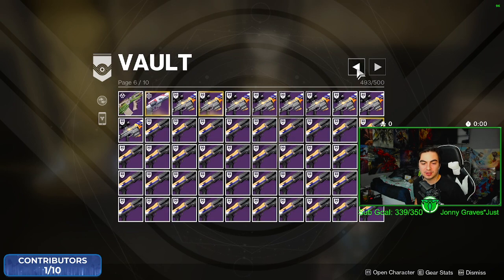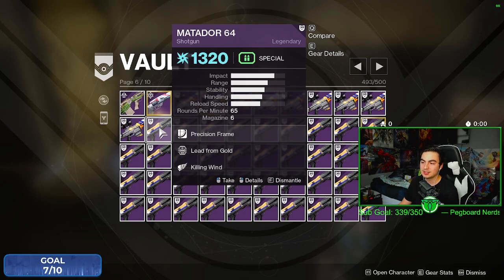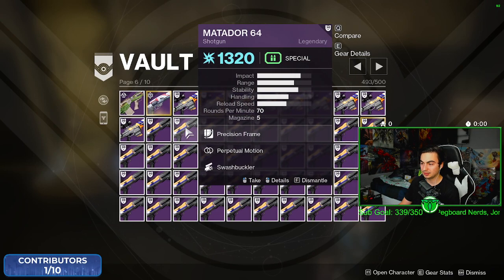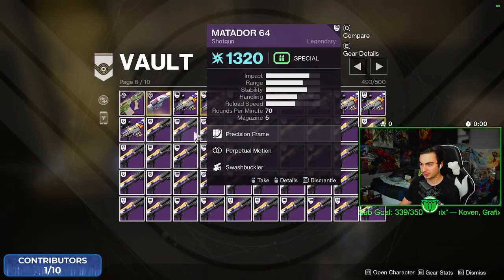Didn't even get many drops. I farmed the Ogre and the Boss Encounter. The Ogre most of the time would just drop armor, and the Boss Encounter wouldn't even want to give me the shotgun. So I farmed the Ogre for a while, and this farm is brutal. I'm gonna go through all the rolls that I got — some of the good ones at least. Perpetual Motion Swashbuckler I tried, wasn't feeling it on this.